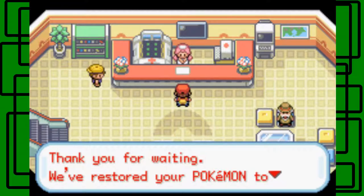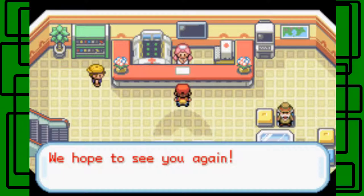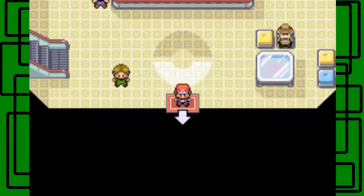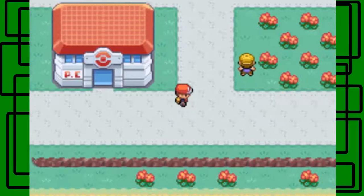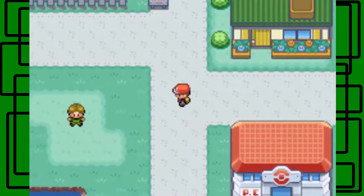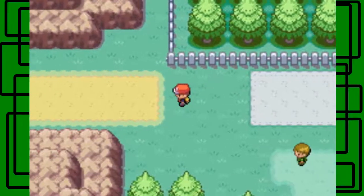This is the Pokémon Center, by the way. You've restored your Pokémon to full health. You just talk to the nurse and she'll say 'We hope to see you again,' and she'll offer to take a look at your Pokémon. It's free, and it's really nice to have that. Pokémon Centers are so convenient — I don't think they're ever not convenient, to be honest.